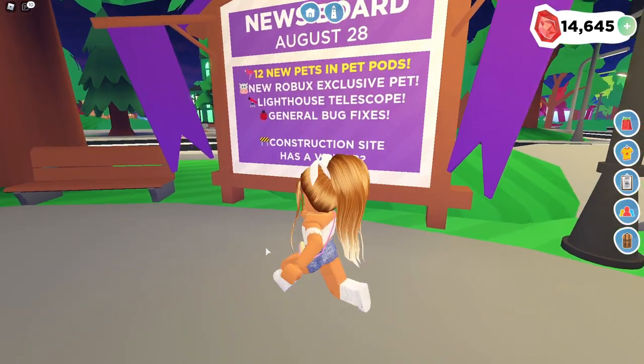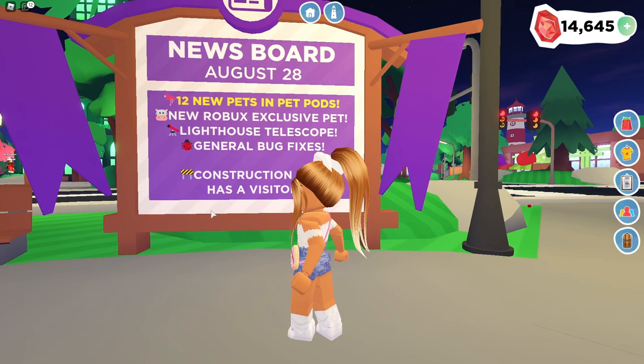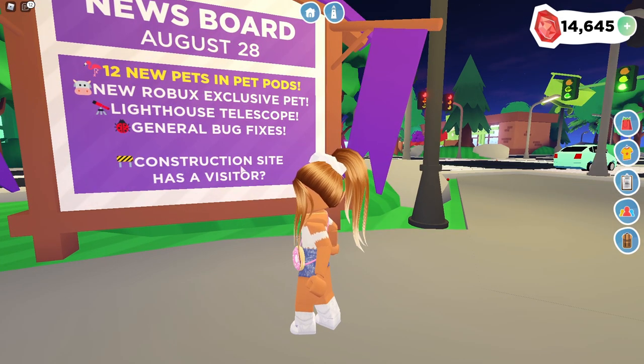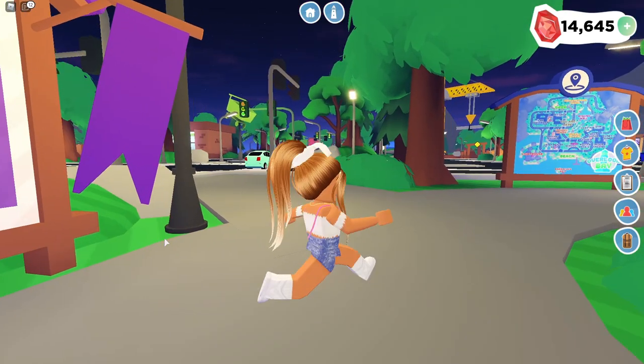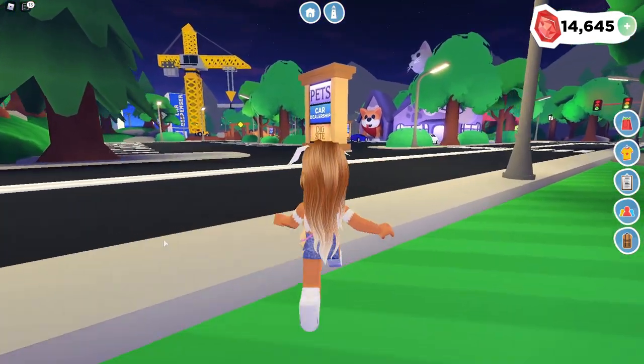Okay, so this is the update board. They added 12 new pets in the pet pods. I thought it was 13 — I guess one of them is a Robux item. They also have a new Robux exclusive pet, a lighthouse telescope, and general bug fixes. And then the construction site has a visitor. Oh my gosh, that is new! We're going to go check out a lot of these new updates.